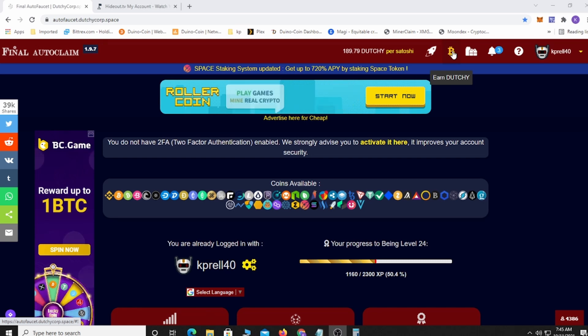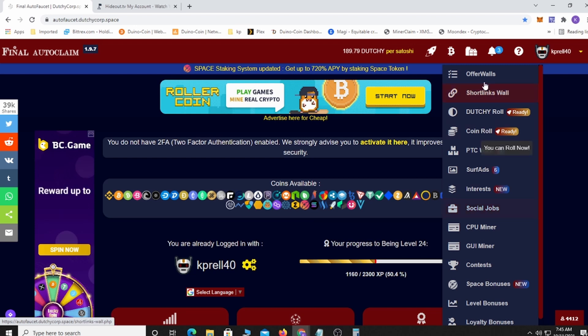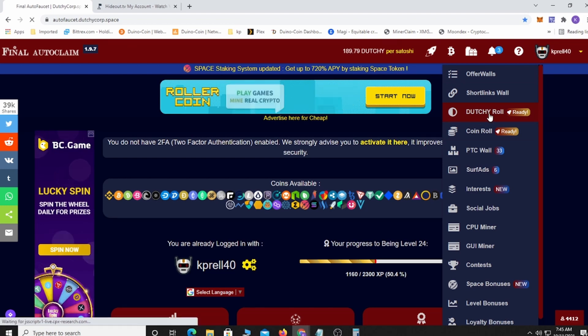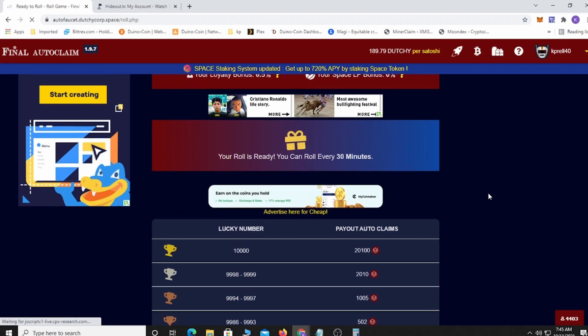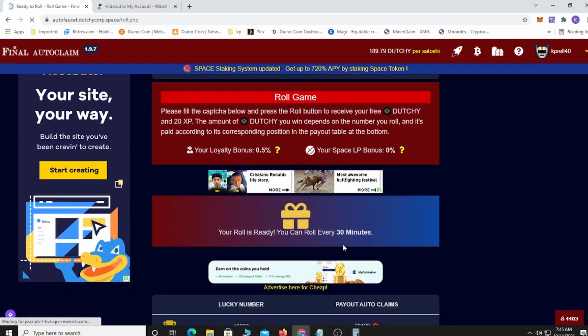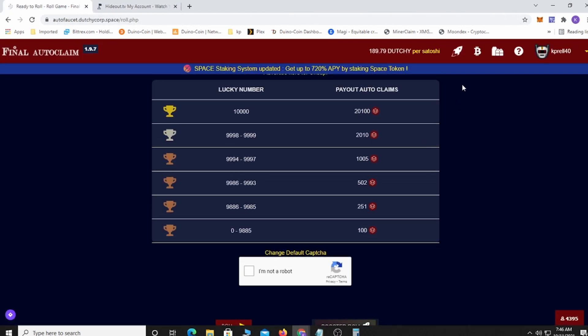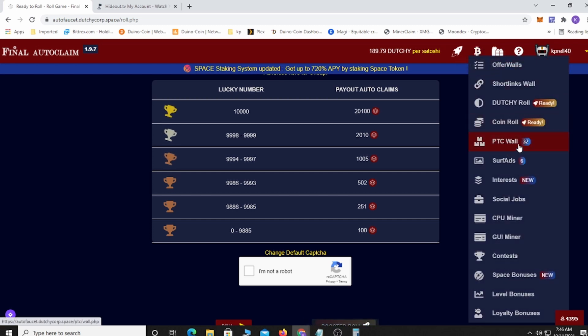To sign up you just need an email address and a password — it's simple. They pay out to Express Crypto, FaucetPay, Coinbase, and I believe direct to your wallet as well. To get claims, you can do the offer walls — there's a really good one on there. You can also do the dice roll every 30 minutes, and if you do the boost roll you watch a video and get a little bit more.